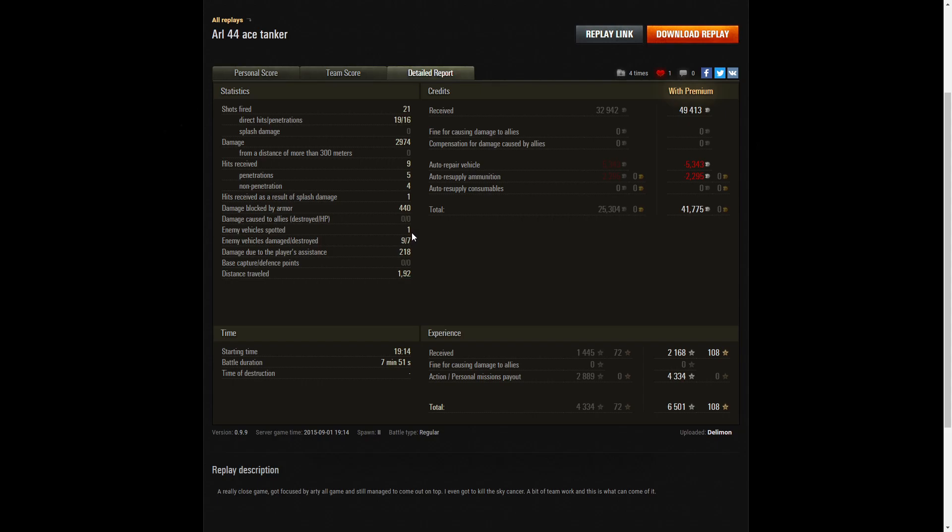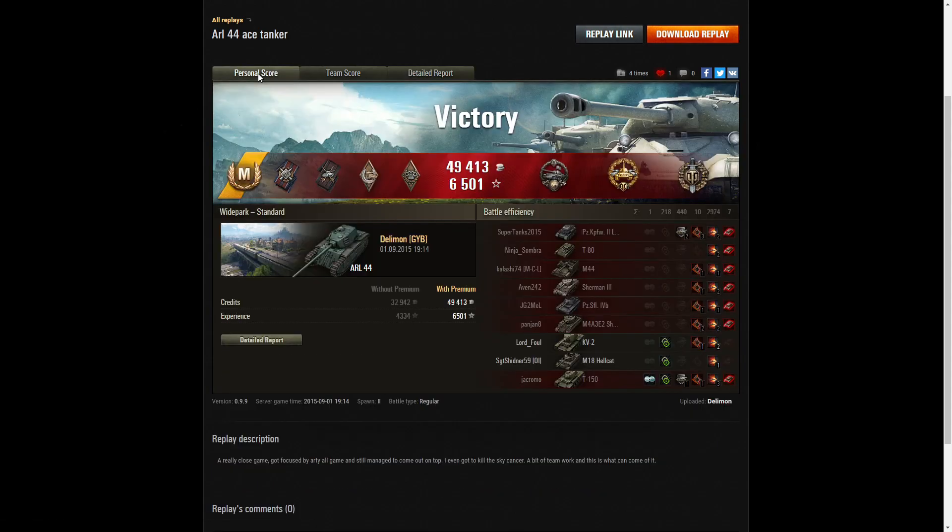He spotted one enemy vehicle — probably one of the arties. Nine enemy vehicles damaged, seven killed, and 2,218 hit points of damage assistance. He earned 49,413 credits on a premium account, and after repair and ammunition resupply, took away 41,775 credits. He received 2,168 XP, got 4,334 from personal missions payout, and took away 6,501 experience points altogether. You're probably wondering why he didn't get a Pascucci's medal — he did kill two arty.